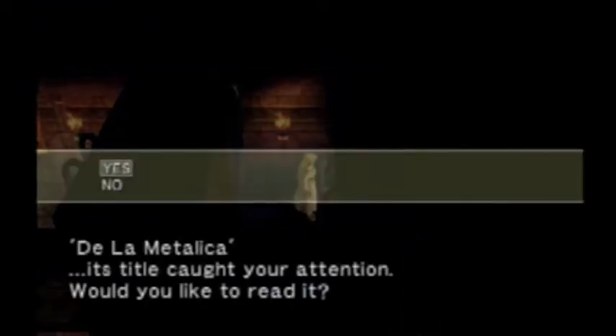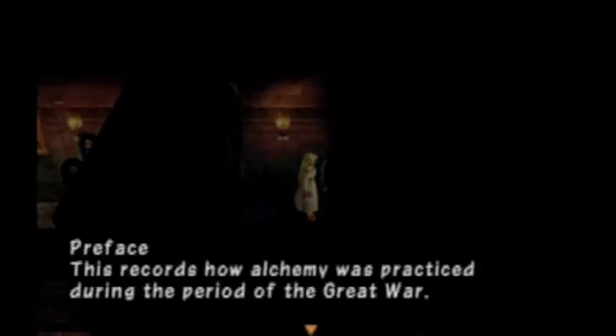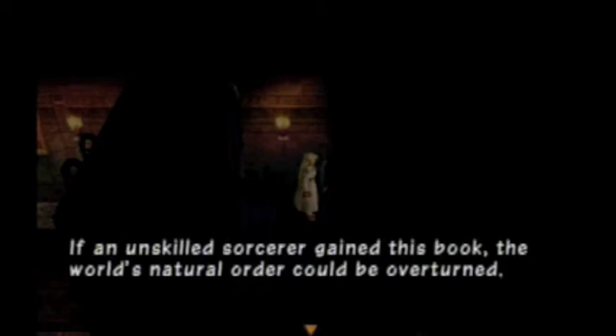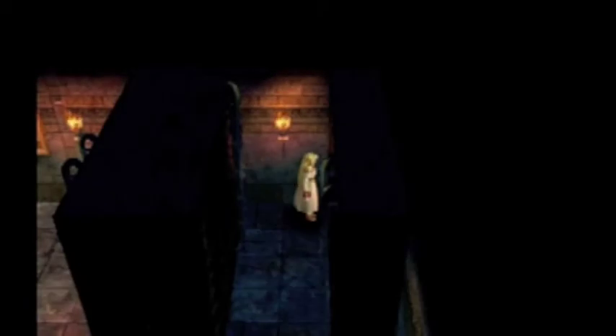De la Metallica — that's what it looks like it says. Preface: this records how alchemy was practiced during the period of the Great War. Many ancient techniques are considered forbidden territory in today's world — for example, planting life into metal. If an unskilled sorcerer gained this book, the world's natural order could be overturned. For that reason, I sealed this book. If you would like to release the seal, obtain the key of knowledge — then the essence of this magic book will be revealed.